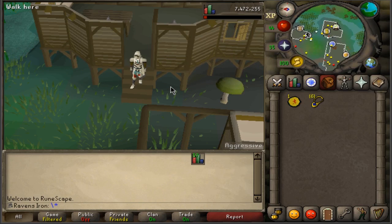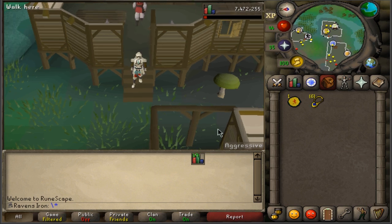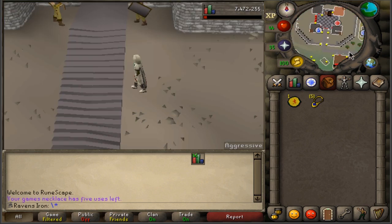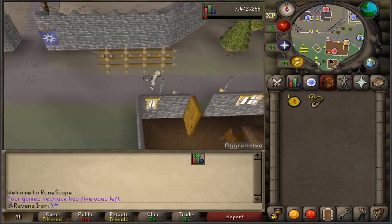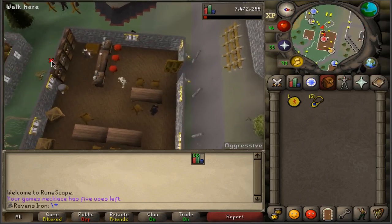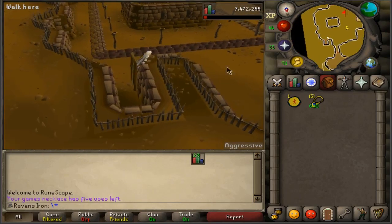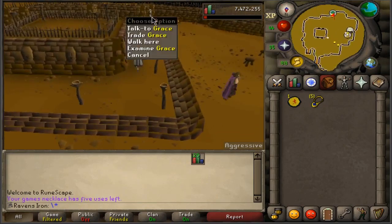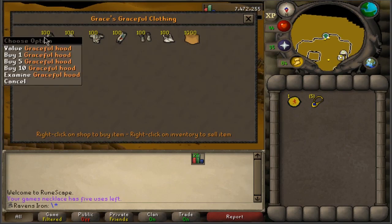Now that you have your marks of grace collected, you need to buy the graceful set. The fastest way to get there is to use a games necklace — rub it and take the first option, Burthorpe. Head south and enter the bar. Inside, there's a trapdoor leading to the Rogues' Den. Find the NPC called Grace at the south of the room, trade her, and you can buy all the graceful pieces.